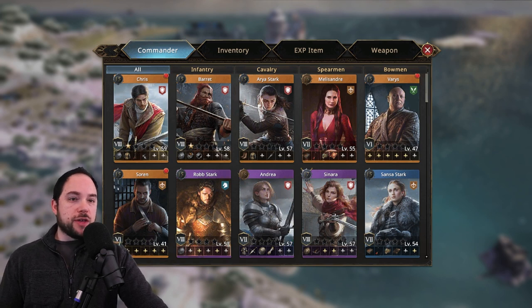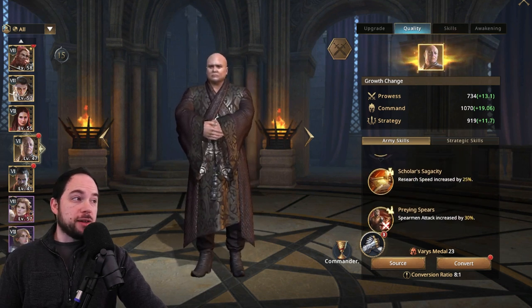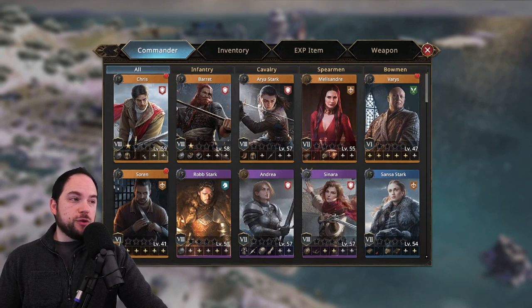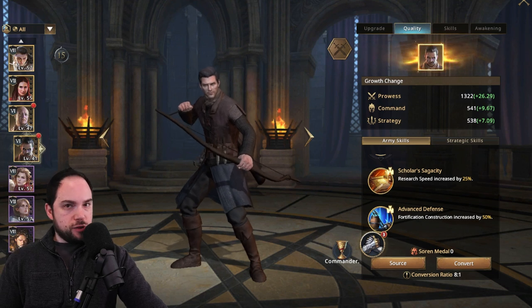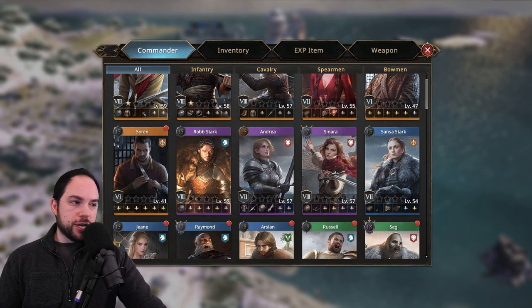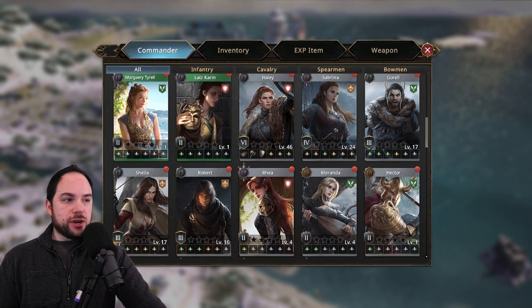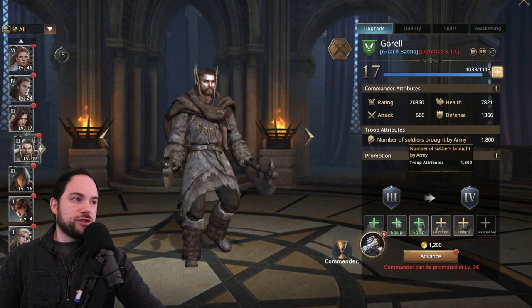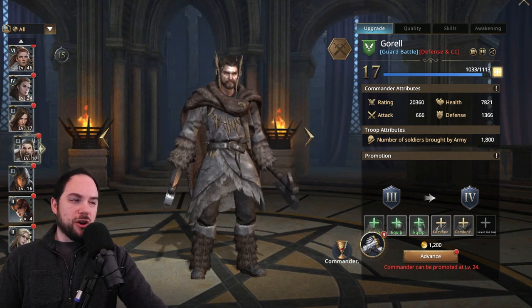There are commanders that give percentage-based boosts that are really good. Varys gives me 25% research speed — that's a big deal. Working on him is pretty reasonable even if you're just increasing his quality and not working too much on his level or promotions. Sorin also gives a huge 25% research speed boost. Those are great commanders to work on if you have lots of Weirwood energy. You're going to have to pick and choose where you focus that grind. One commander I kind of skipped and wish I hadn't is Goral — he's actually a beast of a tank, and I'll have to loop back and work on him.